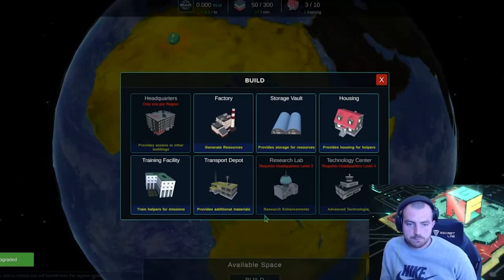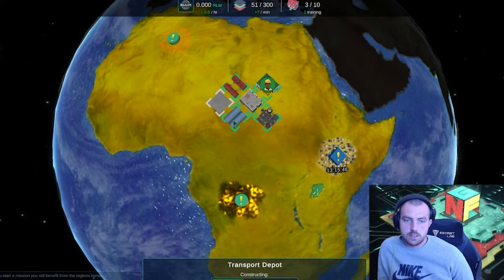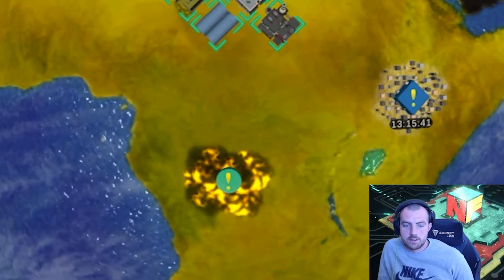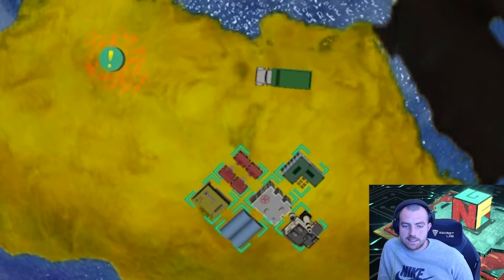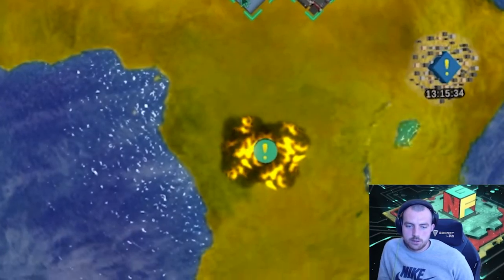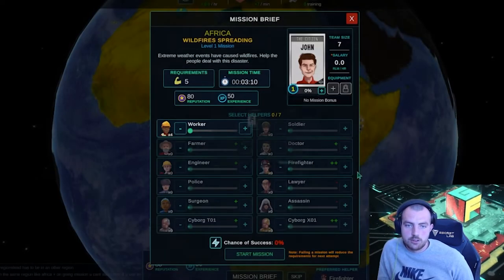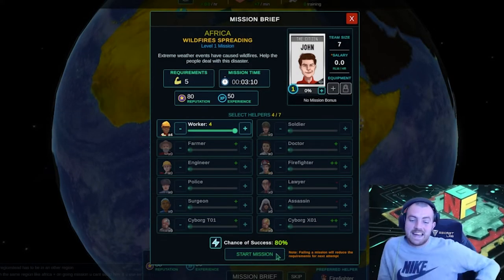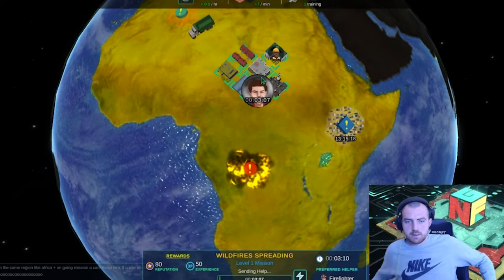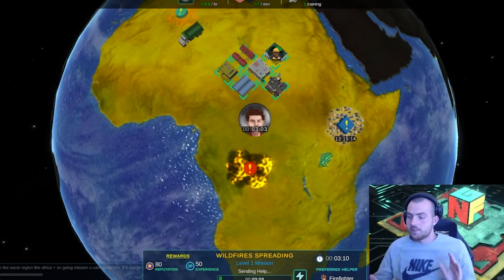We've just completed an upgrade and now we can actually add a transport depot — that transport depot is really helpful. When that's built, we're going to see a truck here. This truck is actually going to go and get resources for us and we can claim it every now and then. We're going to head over to Mission Brief, select the leader John, and add four workers — we have an 80% chance of this going well. We'll start it, check back in three minutes, and then move over to the other account to use the NFTs we got earlier.